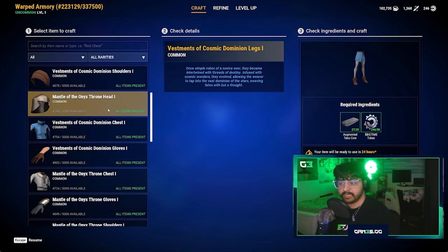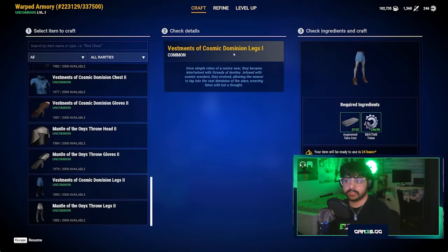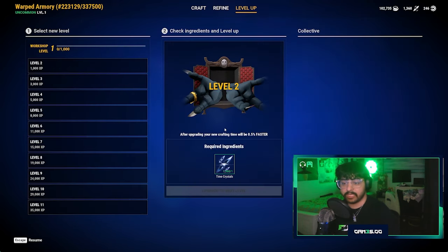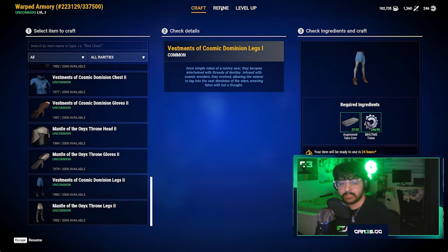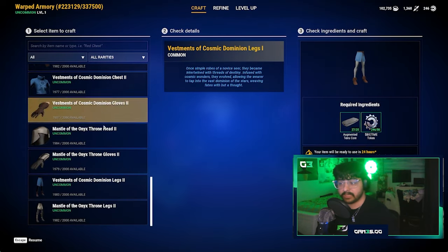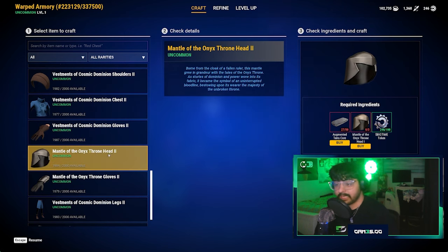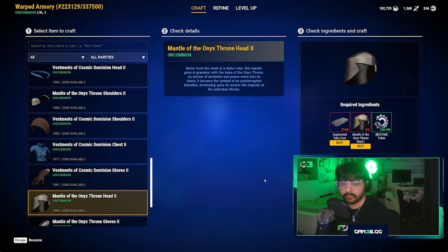We can craft a bunch of different items here, refine, and level up. Basically, the more you use the armory, the more XP points it gets, and when it levels up you'll also get a faster crafting time. What we've been doing recently is refining the raw terra core we get from dungeons into augmented terra core, which we can then use to create cosmetic items.